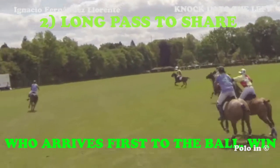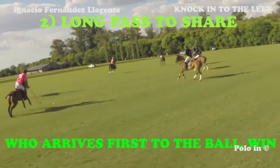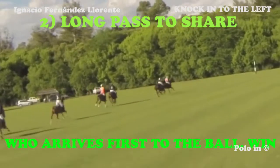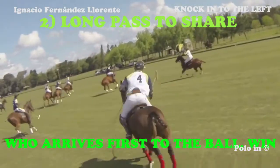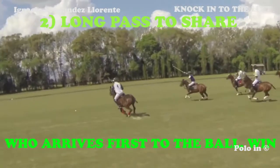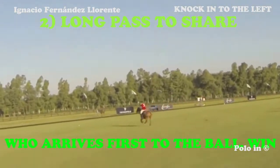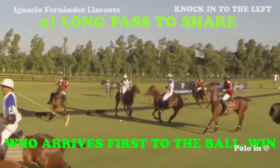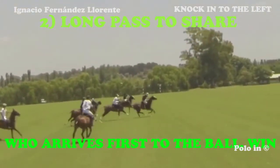Here the blue player gets there before the yellow player. Here the pink players get the ball. Here the blue player gets there before and wins the ball. It looks like the red player is going to get there before, but the white player accelerates and wins the ball. Here the black player gets there before. As you can see, it's easier to mark when the ball is played on the left of the field.